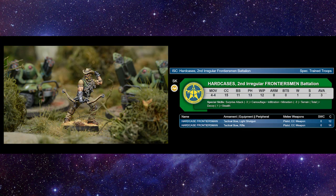Moving on to the Hard Cases — they didn't change whatsoever. The only thing that really changed is instead of having ambush camo, now it's Decoy 1, which is what ambush camo is now called. They still have 11 BS, tactical bows, 12 points for the light shotgun, 14 points for the rifle. Your opponent won't know if it's a Foxtrot or a Hard Case. Because Hard Cases have silent with their tactical bows, if you're taking out guys here or there, they won't have a chance to turn around. These are big wonderful attack pieces if you know how to use them.